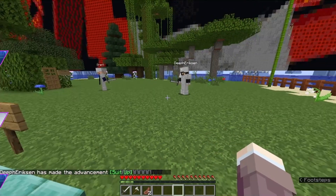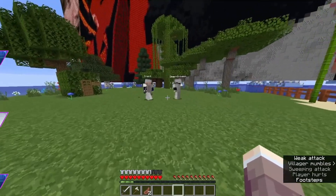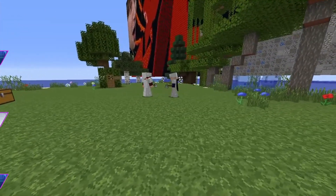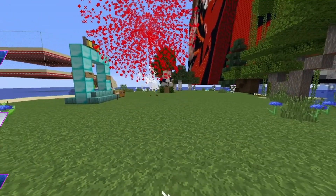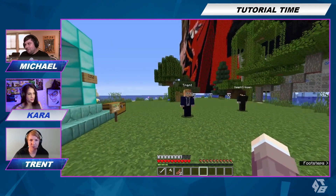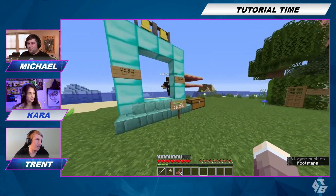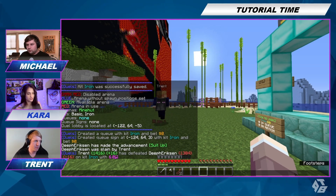Oh, I can't wait to see what happens. Jump an axe, get a crit! Trent has defeated Deep Ericsson with iron kit. And he had six health left. If you look in chat and you click on our names, it lets you even see the inventory that we had, and the damage that was done. That's really cool.